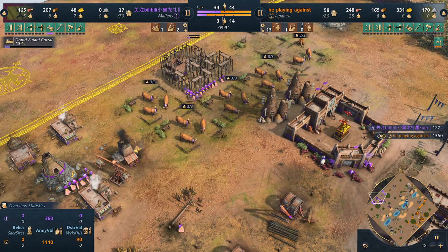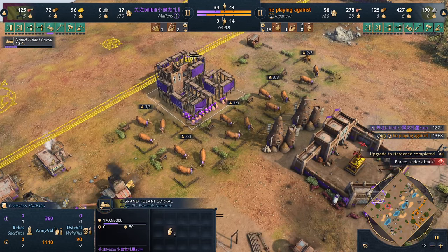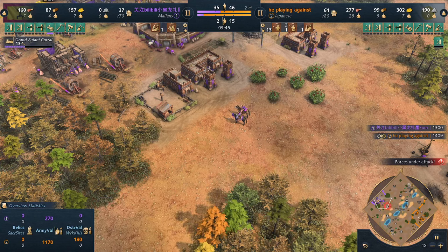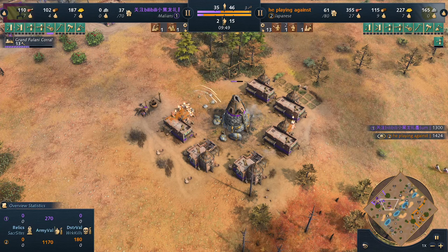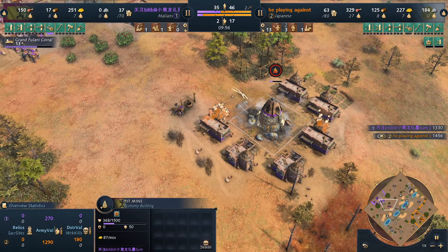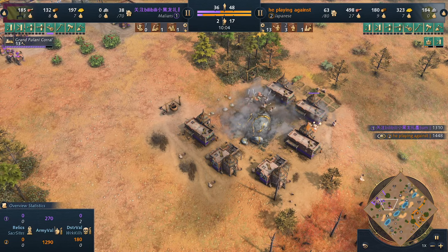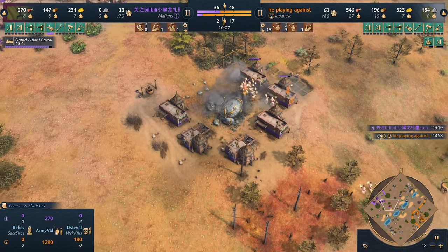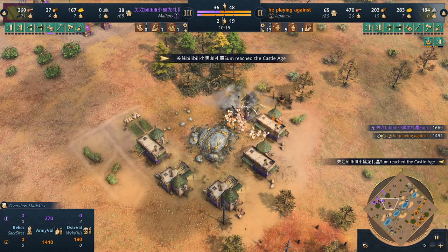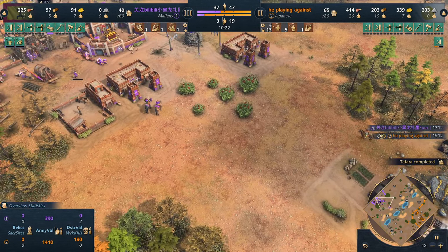The Malian player is first to age up to the Castle age, going with the Grand Fulani Corral — sitting in a really nice, safe position in the back of his base. The onabugasia is already hitting on the pit mine. Remember, any time you can attack the pit mine, do so, because the Malians get a lot of gold from it. Now we see houses being burned — the Malians don't have enough reinforcements to deal with this harassment at the moment.